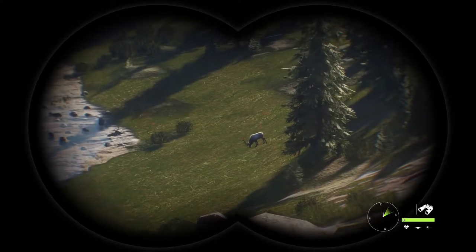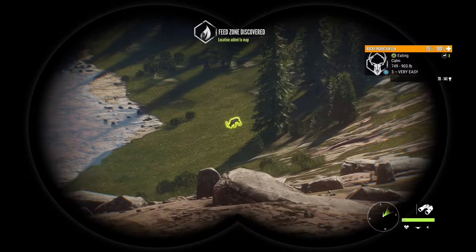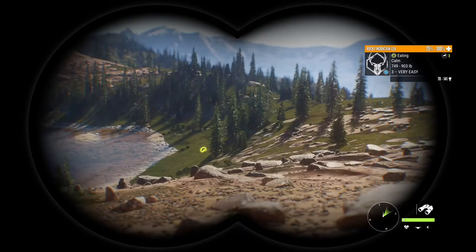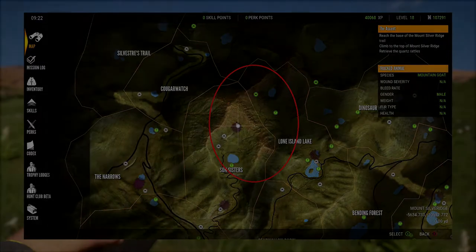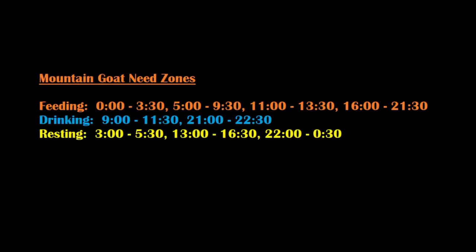The story missions surprisingly don't have any hunting objectives — it's definitely a different spin to the old story missions. It was during one of the last missions that I came across a nice herd of mountain goats. Here's the area on the map where it's been confirmed as one of the best areas for mountain goats in Silver Ridge Peaks. I used a 30-06 rifle for this hunt. Mountain goats are active all day in this area; their drink time is 9 a.m. to 11:30.